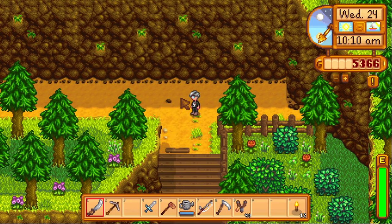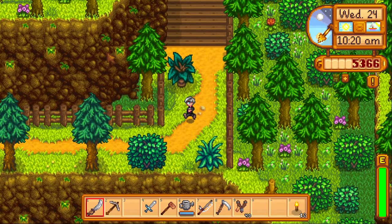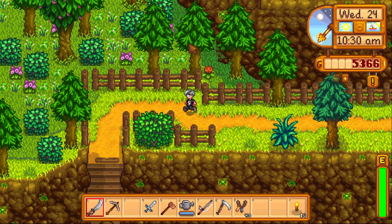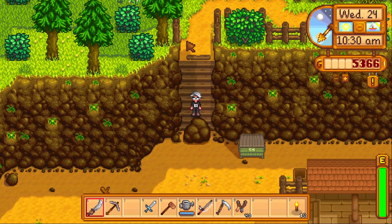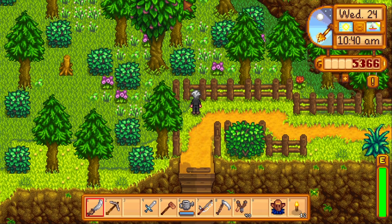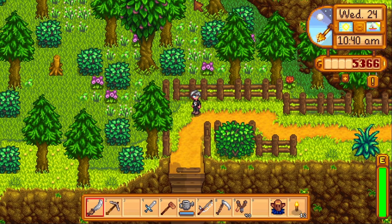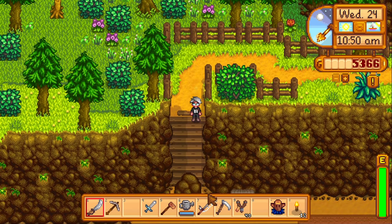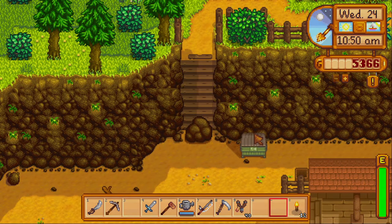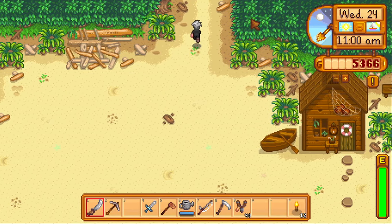Whenever you come down here this part didn't used to exist — it used to just be mountain, so you'd have to use a mod that lets you walk through walls. But now they added that into the actual game, and I like it a lot. You can actually get out of here using your sword and going through up to where the mountain area is, the same way I got in, or you can use a warp.